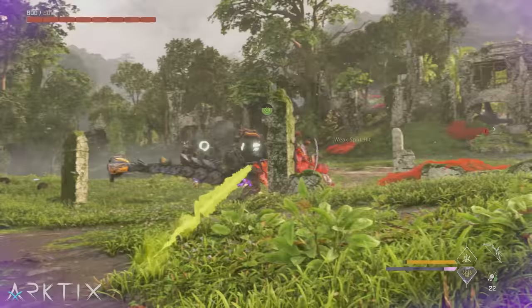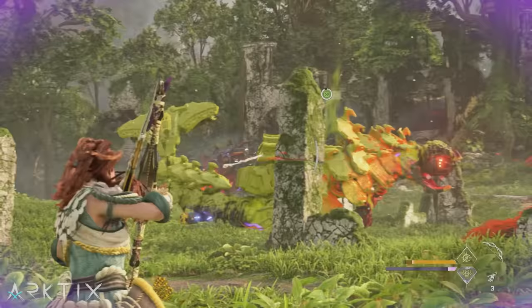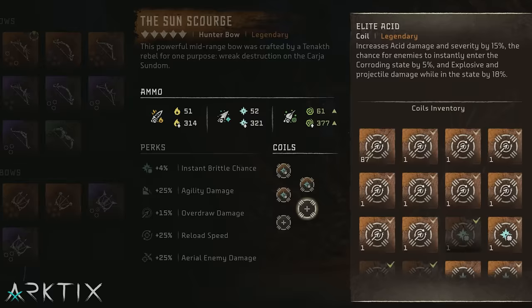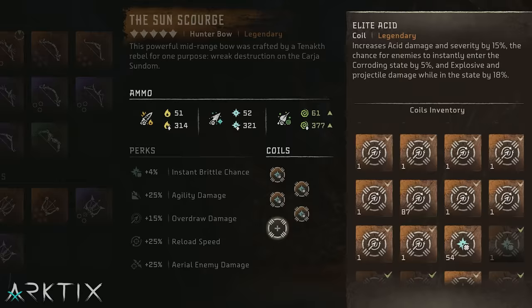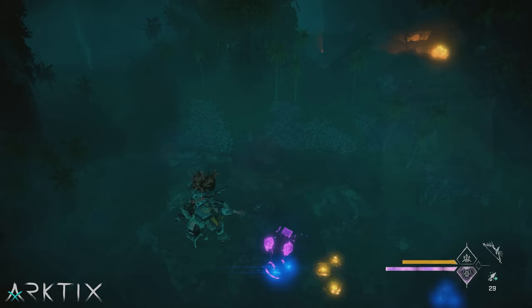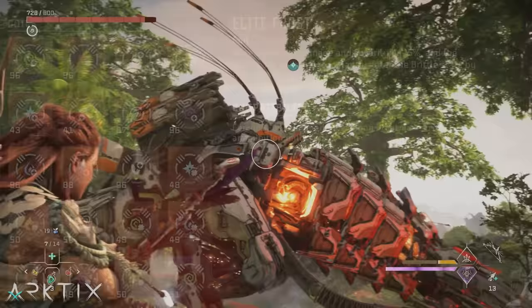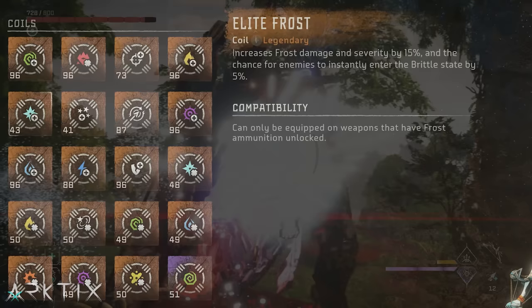If you've got more copies, a full set of overdraw coils can work well too, but you might also want to consider going for an instant frost build. The Sun Scourge has a 4% instant brittle chance perk. Slot in 5 of the 3% instant brittle coils and you'll have a 19% chance to trigger the brittle state with any shot. Keep in mind instant chances override a machine's elemental resistances — for example, you can use this to get a Frostclaw frozen even though they're super resistant to frost.